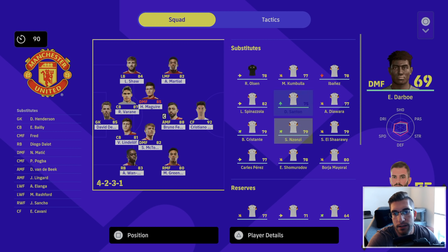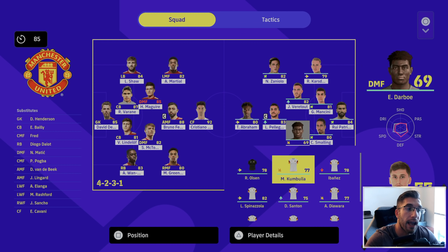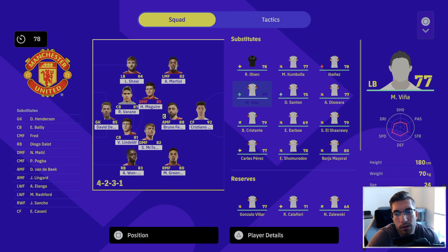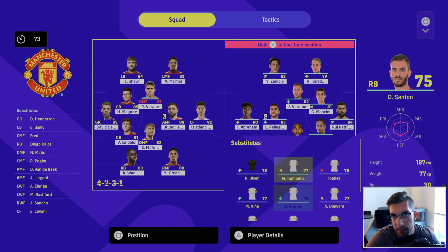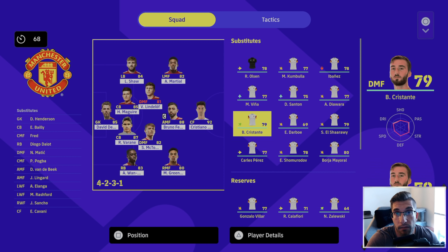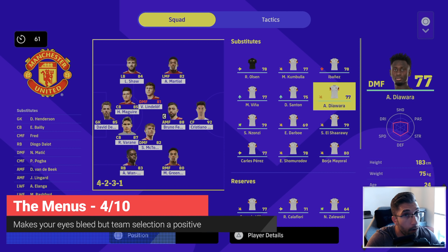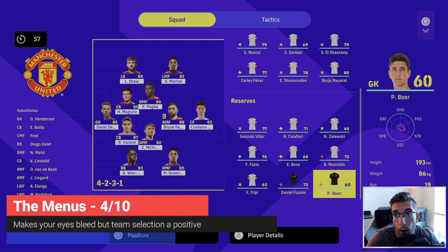The menu system for the game plan is very dumbed down right now. You can't do a whole lot with the tactics because they've got rid of a lot of stuff, and we'll talk about that when it comes to the gameplay. The menus are all right - they're not great, but as long as they get you to the game and you can play a match, fine. The color scheme should be revamped and they should polish the game up a little bit. If I'm going to give it a score out of 10, I'll probably be generous and give it a four.